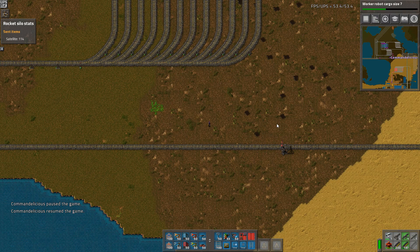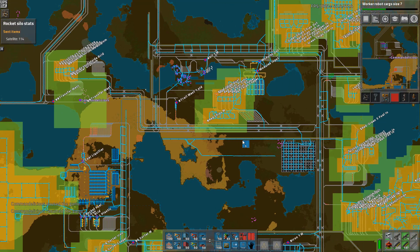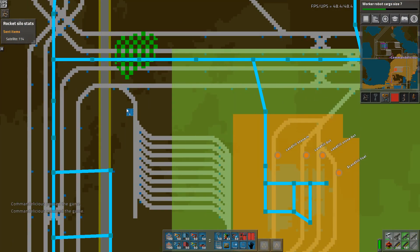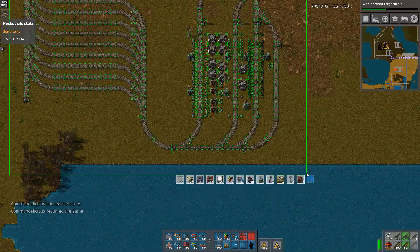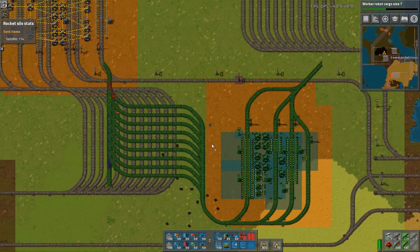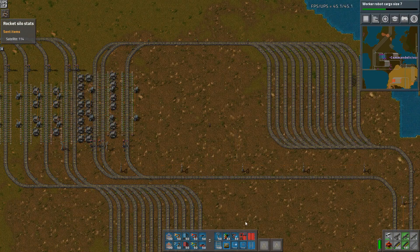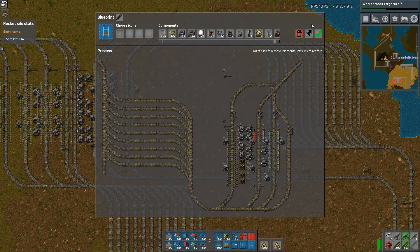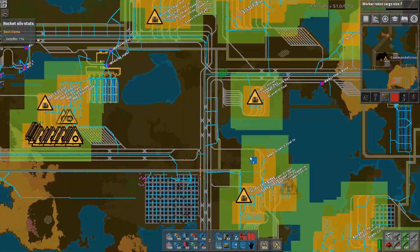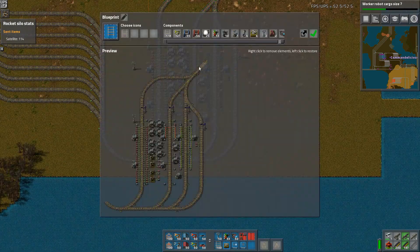Hello and welcome back, episode 333. We need more stone. I wanted to move the landfill stuff — all of this — over here. We have the waiting station set up, so it would be basically like this. It's actually easier to make a new copy; it's faster. Let's just do this and get rid of that.